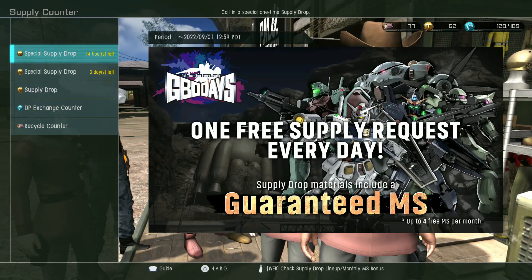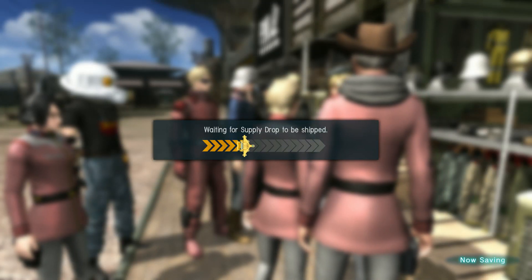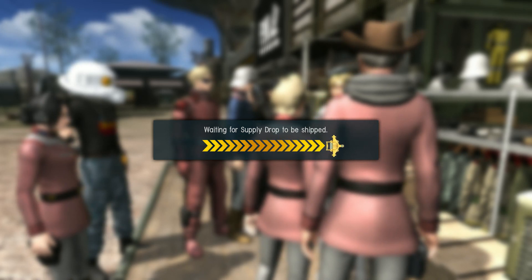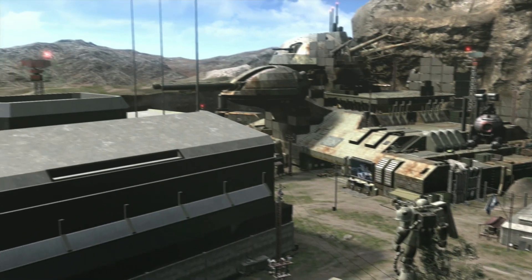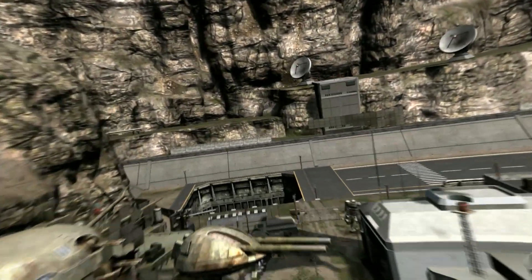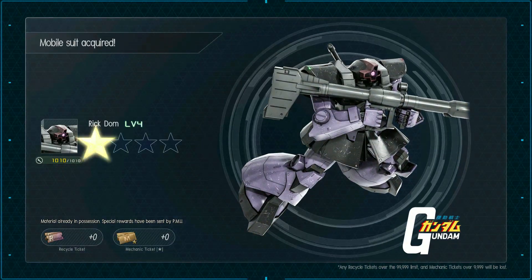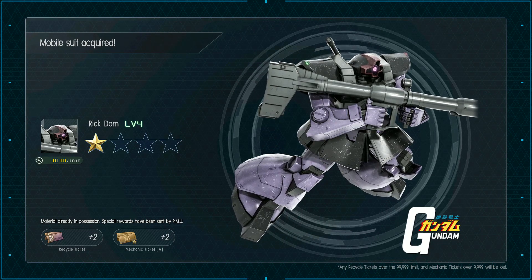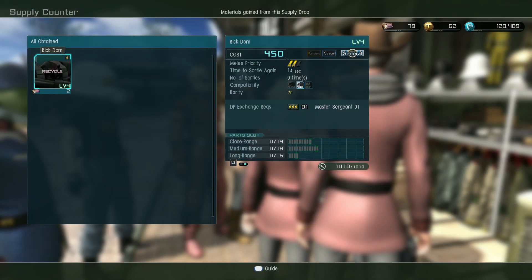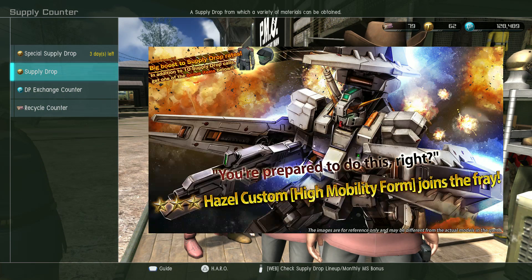We'll start with the one-off special supply drop and see what I get. Knock on wood I don't get more power outages during this set of GBO Days like I did during the last one — I'd like to be done with power outages for the year. Superstitious person that I am, I'm just happy to be done with August. And... Level 4 Rick Dom. I've had that approximately forever — not sure when they added it, but I don't think it was recent.